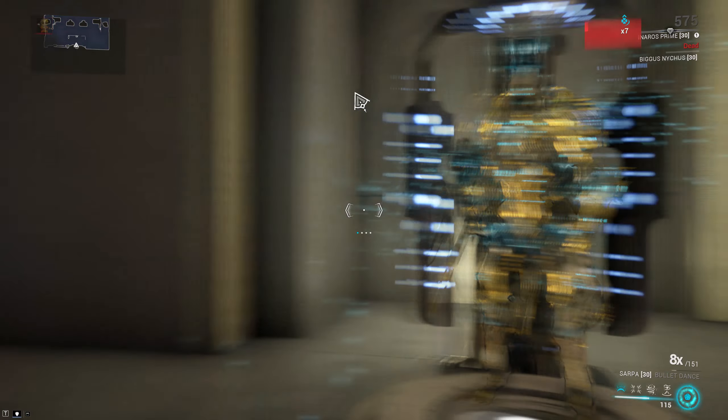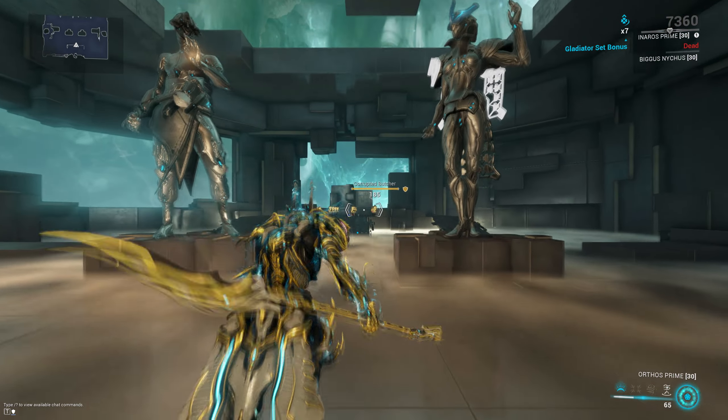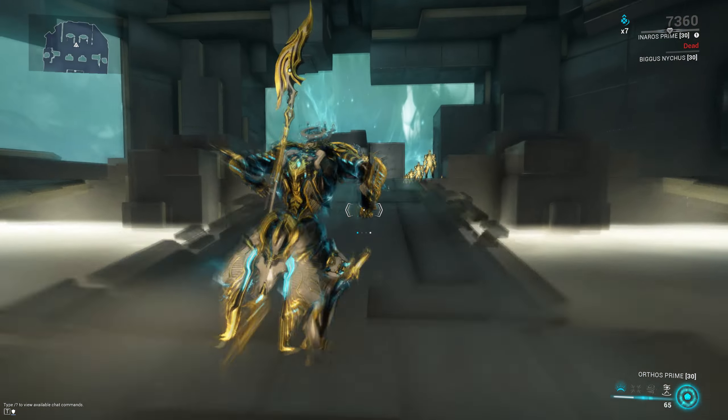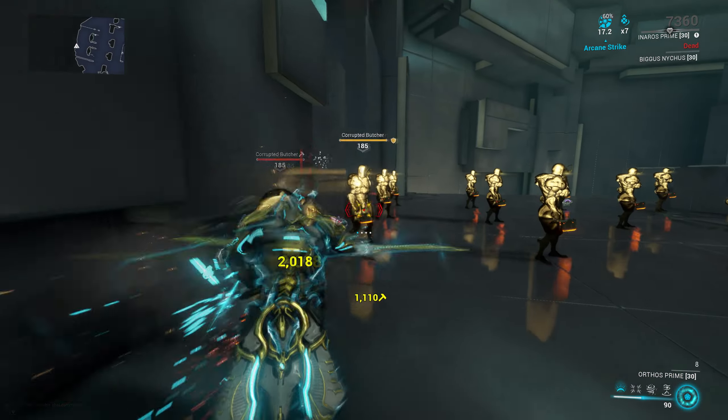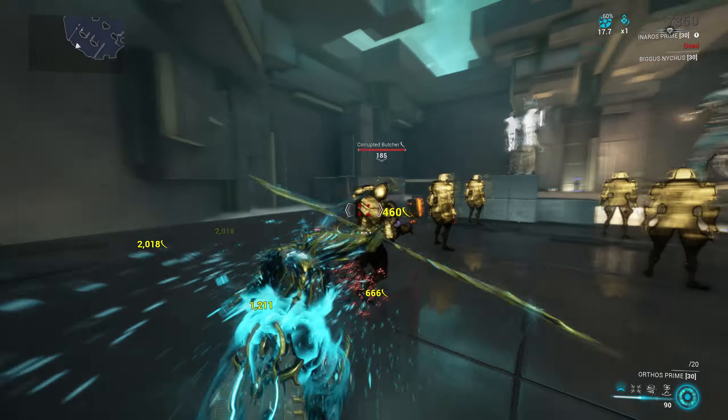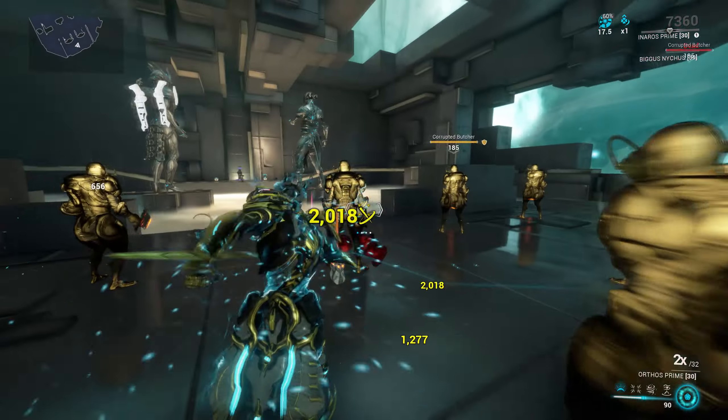However, Shattering Impact reduces enemy BASE armor by 6. This is why it can strip away 100% of a Butcher's armor at level cap with a single hit, despite the Butcher having loads of armor at that point — because Butchers have a base armor of only 5.